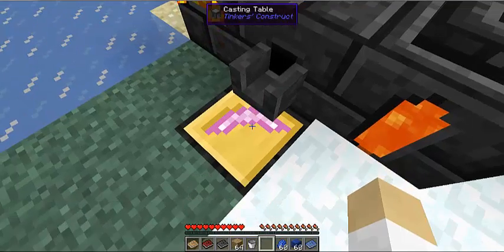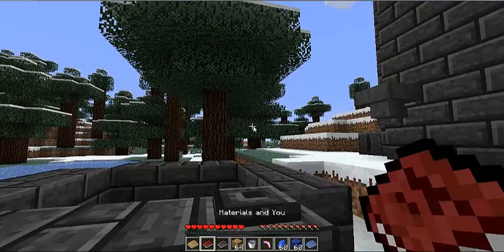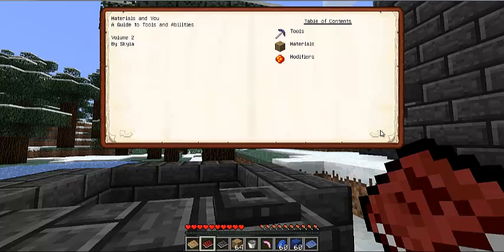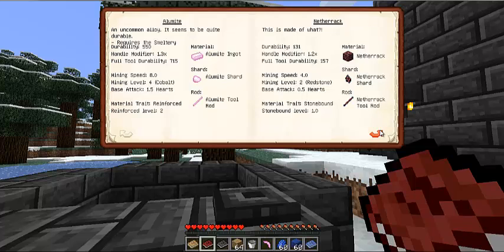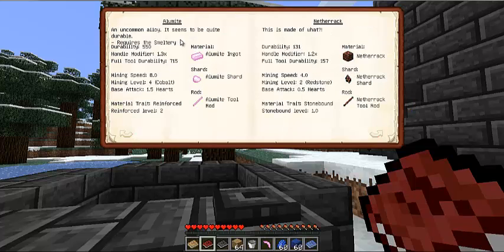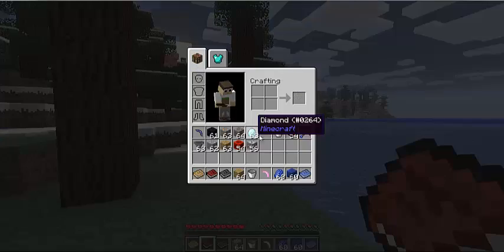Alamite is a really, really good material. If you open your materials in the Tinkers' book, you can check all of the things here. Alamite will have a full tool durability of 715, mining speed of 8, and you can mine cobalt with it. This is really important.